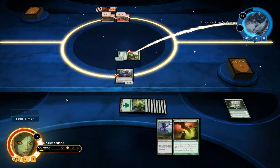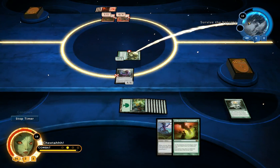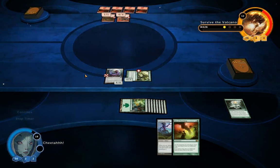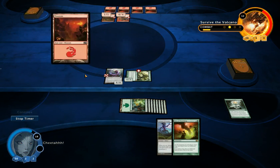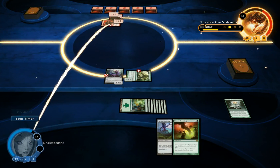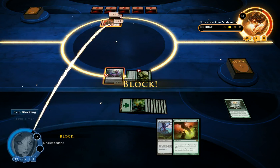So I'm going to attack with my Vengevine — don't mind if it dies, just want to do some damage with it. I've got the upper hand, so I'm just going to start attacking with everything. He's going to attack back. Being a red deck, I don't really trust him — if I block I'd take four damage, and then he might have some kind of Disintegrate spell.